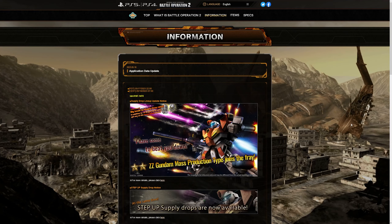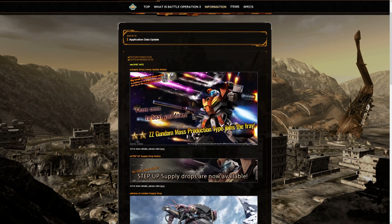It looks like it's been revealed — people have been talking about this and it's finally here: the mass production type version of the Double Zeta Gundam is finally here. We also have a limited step-up supply drop for that suit, which we'll get into details on very shortly.